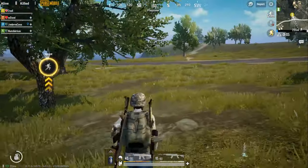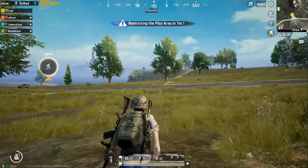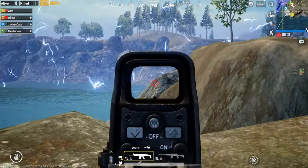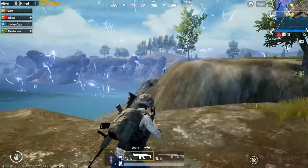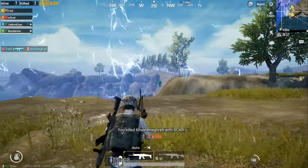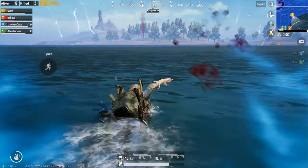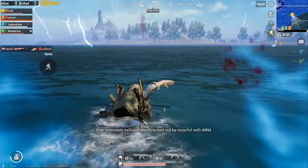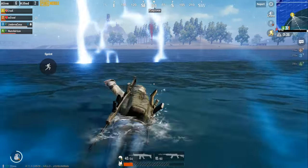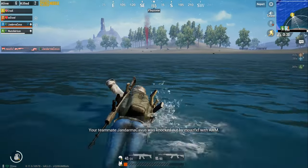We can hear an airplane coming — airplanes bring supply drops with amazing weapons. I spotted someone and got them. If you're unprepared it could be the zone that kills you rather than other players. We're just barely making it into the safe zone.